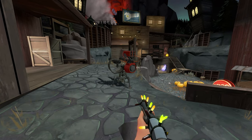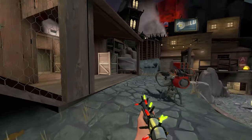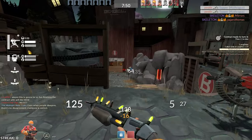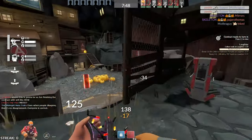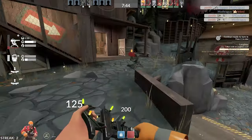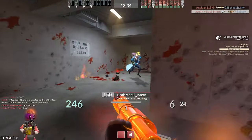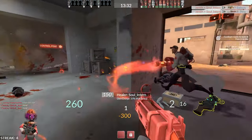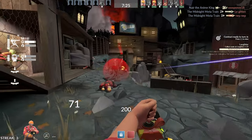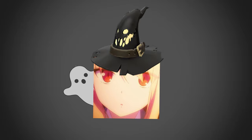Erebus is an absolute disaster — I'd rather eat a diarrhea dump donkey. This one sentry literally covers every single point you can push. If you have this sentry in the first stage, you win. Erebus is a three-stage attack/defend map but good luck getting to the second stage because that sentry gun is just blocking everything. Unlike better maps like Dustbowl, where the first stage is favored to offense and the last stage to defense, this is always favored to the defense and is very frustrating to play. Speaking of Dustbowl — where's the Halloween Dustbowl? Come on.